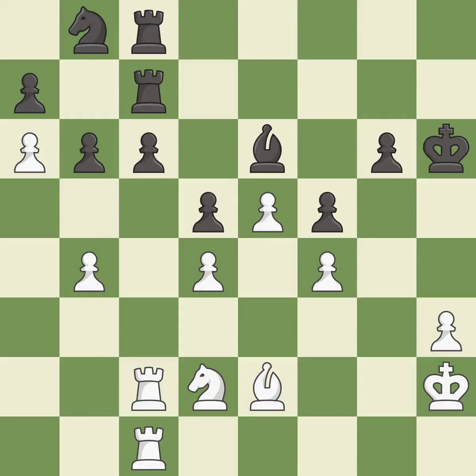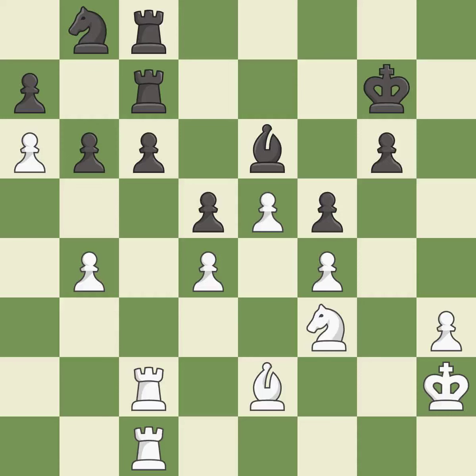This is the strongest option. It is best. This overlooks an opportunity to strike at the center with a pawn — it is an inaccuracy. This mobilizes the knight, allowing it to control more of the board. It is best. There were worse moves, but also something much better — it is an inaccuracy.